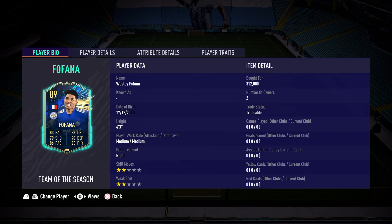He's 6'3", medium-medium, red-footed, two-star skill moves, two-star weak foot. I bought him for 312,000 coins and honestly I think that is pretty cheap because this card is fantastic and it looks broken. I have reviewed the 89-rated Aké, so it's going to be a really good alternative to see who is better.